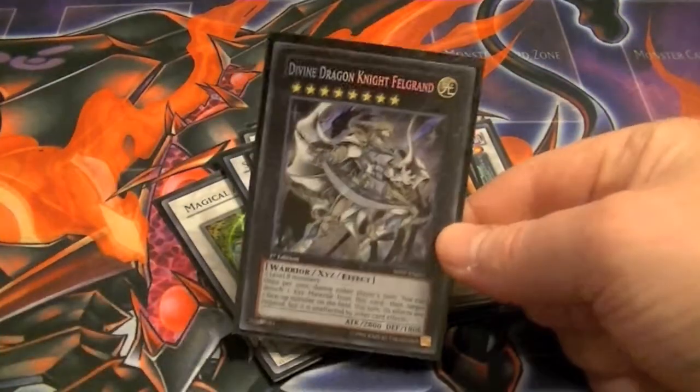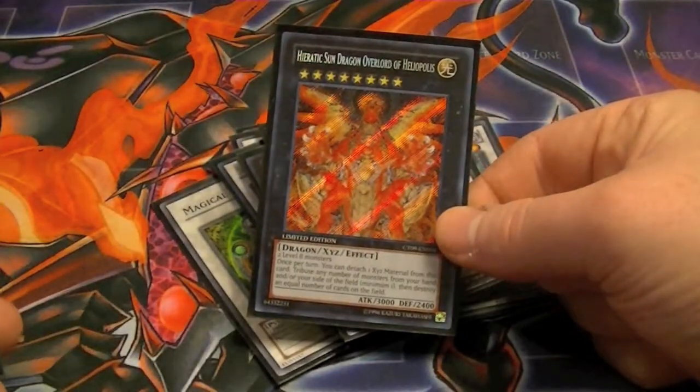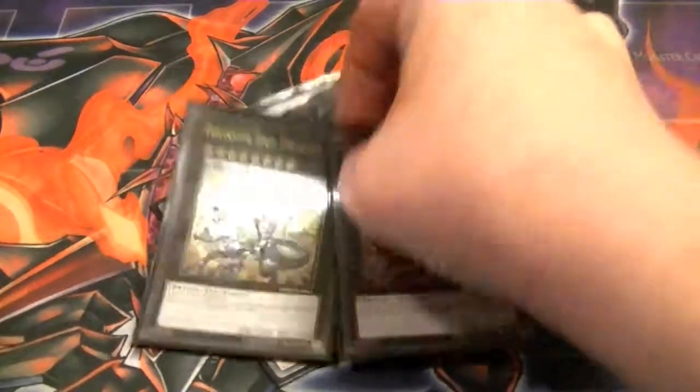For the XYZ, they're all Rank 8s — Felgrand, Hieratic Sun Dragon Overlord of Heliopolis, and two Thunder End Dragons to clear out the field.